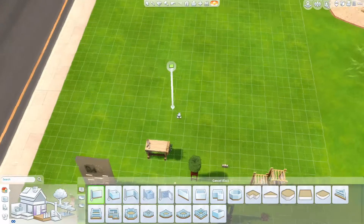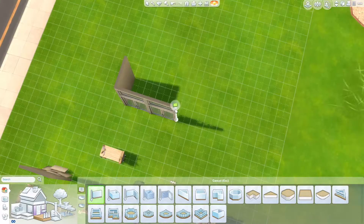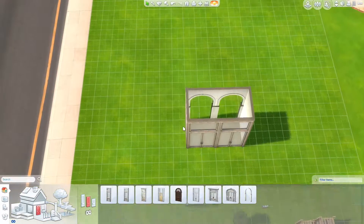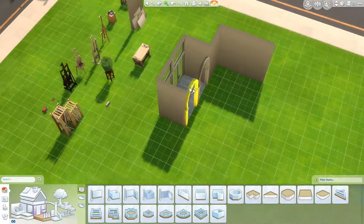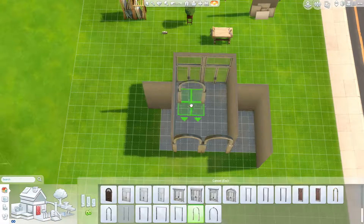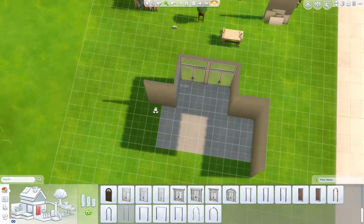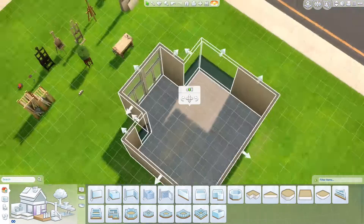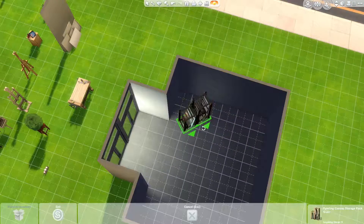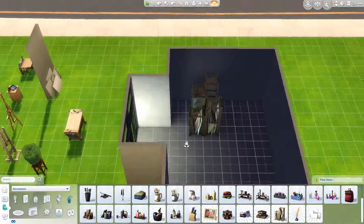I was making a houseboat build, which I've spoken about before. I made one originally, didn't really like it, so I made it again — and then my game just crashed. I was like, I'm not doing this anymore. So I needed to do something that wouldn't take super long so my game doesn't crash and I have to redo it all over again five times.